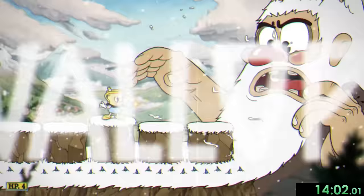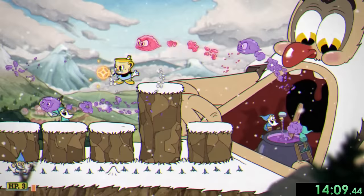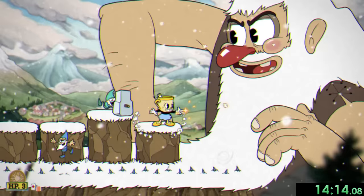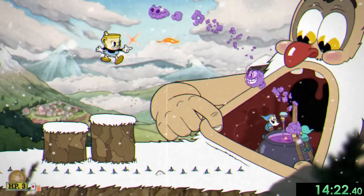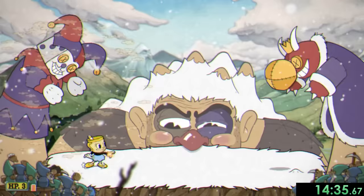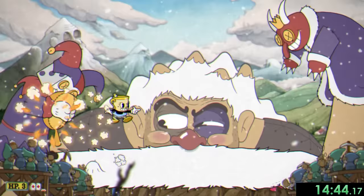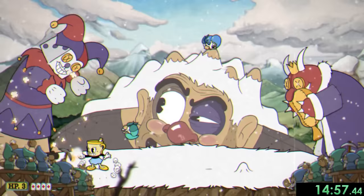And onto Glumstone the Giant. This fight starts out with Glumstone on the right and us on the platforms that move up and down. We can't touch the actual floor for too long because gnomes will come up to poke us and deal damage. There's also other gnomes that pop up and fire projectiles, so I like to bring the crack shot for this fight, which will auto-aim them and lets me focus more on Glumstone's direct attacks. Then in the second phase, Glumstone uses two hand puppets that throw a ball back and forth. I go with the plan of dodge rolling every time they throw it so we're a bit safer, but the gnomes can get in the way of our charge shot, so I try to play around them.